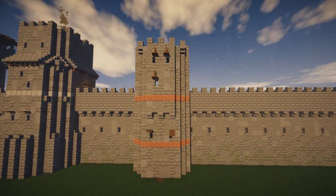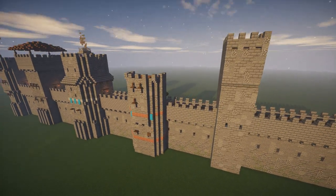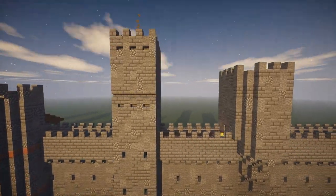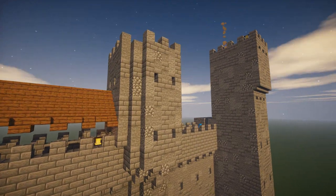First thing you need to think about with these things is scale. If your tower is only four blocks in diameter and ten blocks tall, and has a one block overhang at the top, it's gonna look silly. These are big structures — make them big. You could even stretch them out taller than I have them.